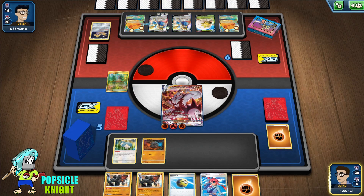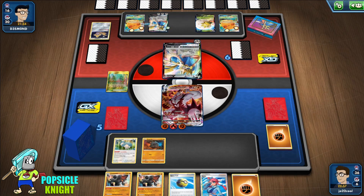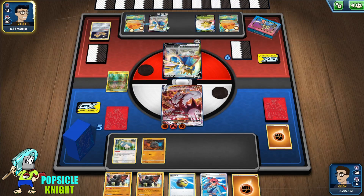We can now evolve into Colossal. We'll use Skyla to get a Rare Candy, evolve into Colossal, and go from there. I might have to use Quick Ball in the next turn to set up another Urshifu.